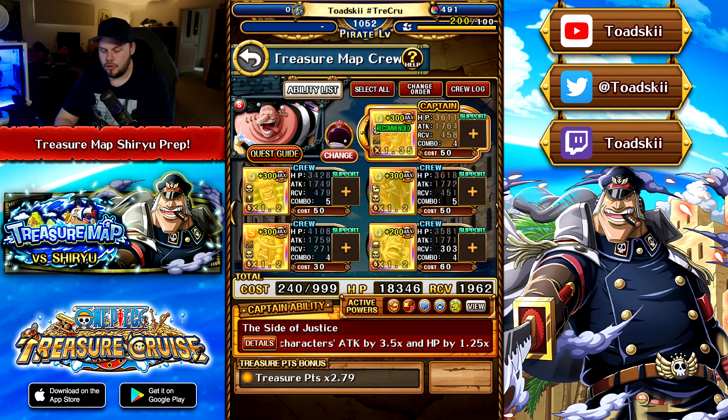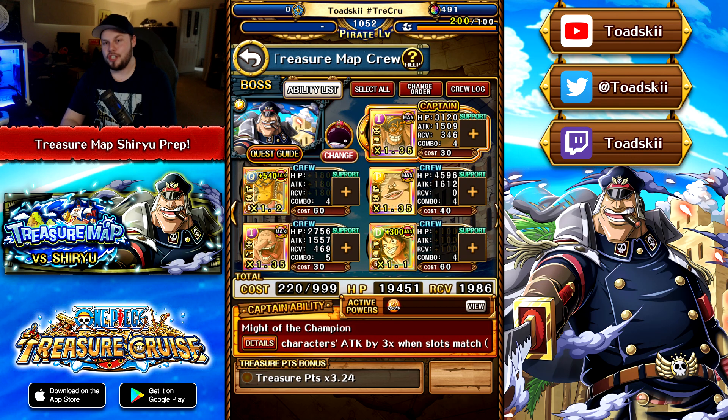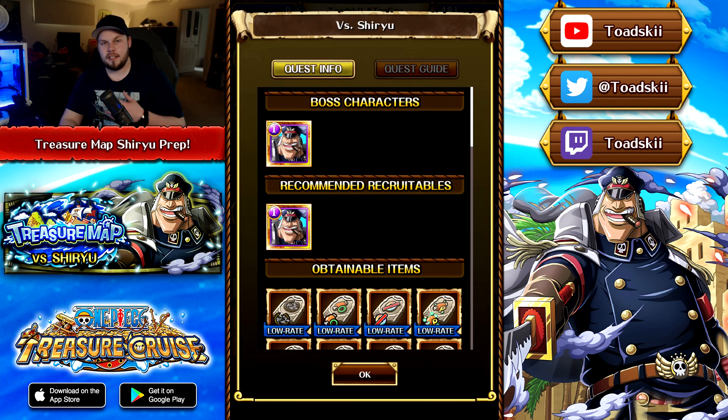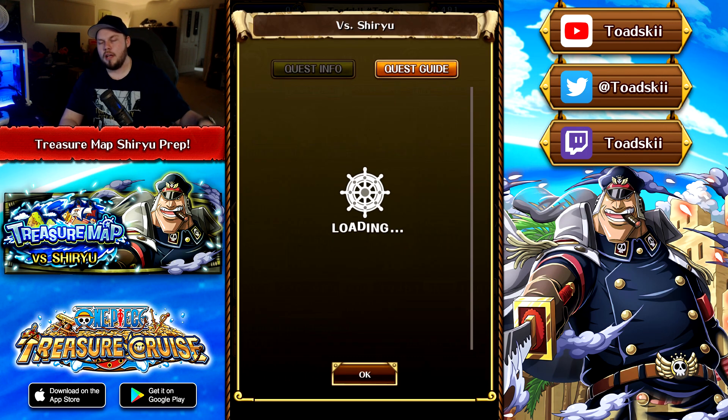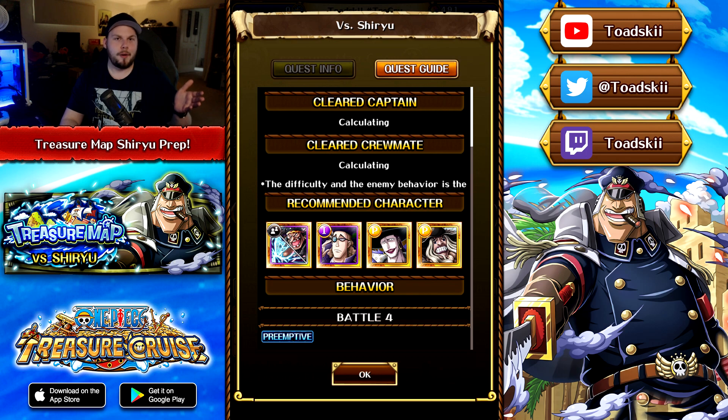The special also reduces damage taken by 90% for one turn and removes all poison, as well as boosting the color affinity of Slasher and Driven characters by 2x for one turn. It's a pretty good special that we'll likely see play. As for his crewmate abilities, he makes Sai slots count as beneficial for Sai and Driven characters, and there's another stat-boosting one. When you expand him, he gets Ship Bind ability to reduce it by three turns at max level, which is pretty good.